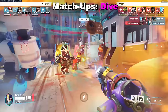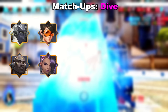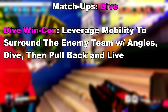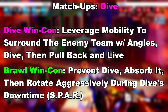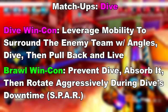Onto the matchups. The traditional dive matchup usually features either Winston or Doomfist, sometimes Wrecking Ball. The DPS are high mobility — usually a mixture of Tracer, Sombra, Genji, Echo, or Sojourn — and the backline is usually a Kiriko, Brig, or Lucio paired with Ana. The win condition of dive into Brawl is simple: leverage added mobility to surround the Brawl comp as much as possible, execute a dive onto a squishy target when they're ideally in open space, then pull back, kite, reset cooldowns, and go for another diving window. Comparatively, Brawl wants to disrupt that dive as much as possible — using the SPAR framework, the Brawl comp wants to prevent the dive from even happening, then absorb the dive with sustained cooldowns, and rotate aggressively during dive's downtime and when they're kiting back.